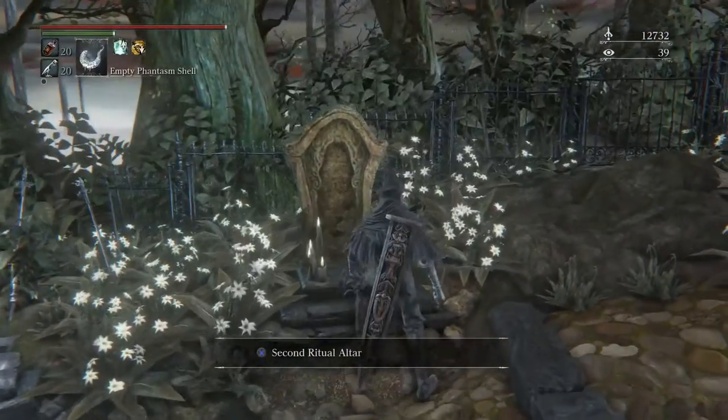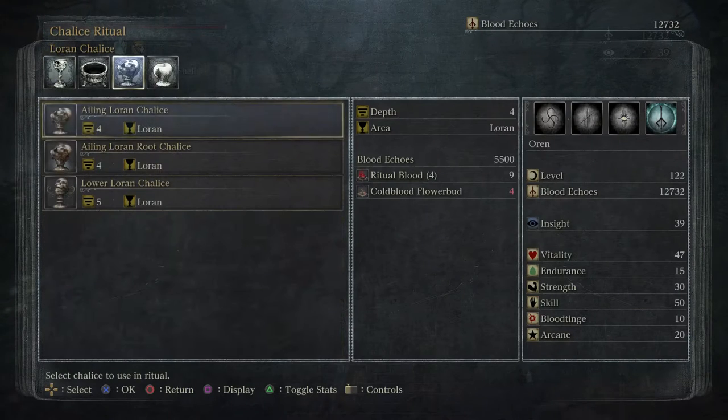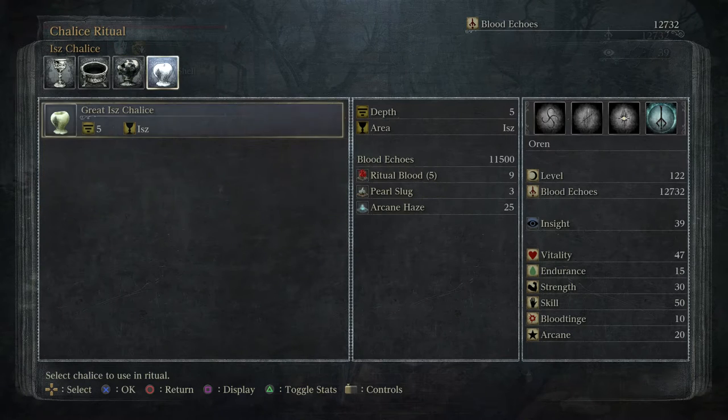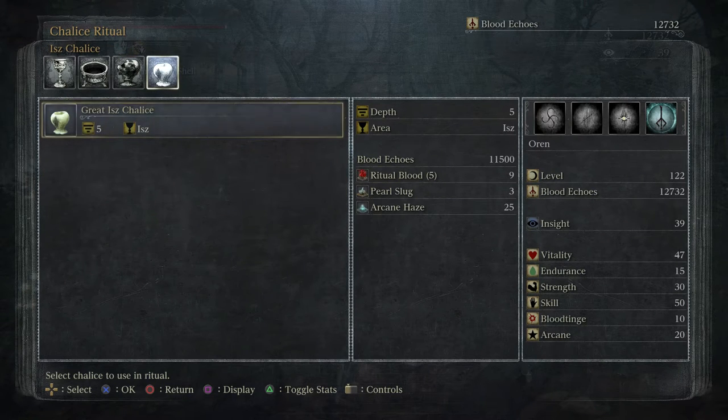I just removed the chalice we had here — it was the old Thumerian chalice — because now we're going to go on to the next Ailing Loren, the Lower Loren chalice. My choice for what to do next is Lower Loren and Great Isz. They're both depth five. I figure we might as well finish off the theme of the Loren chalices before I move on to the next other place.